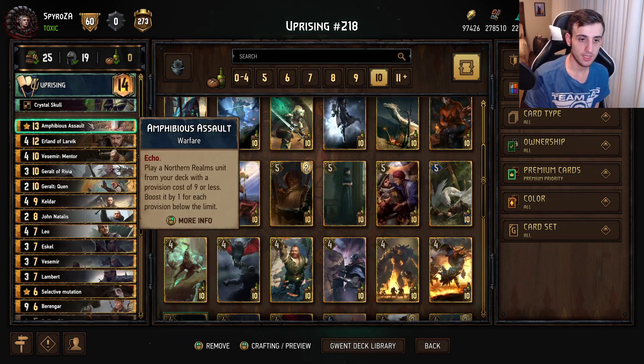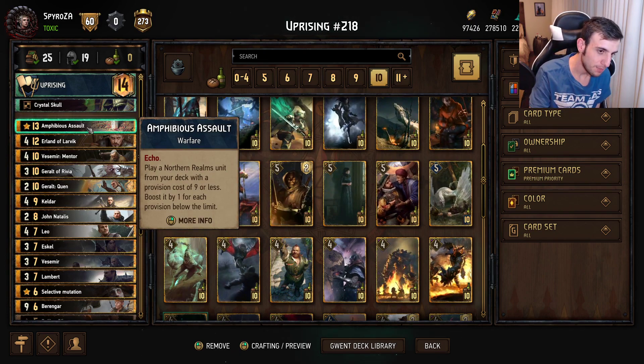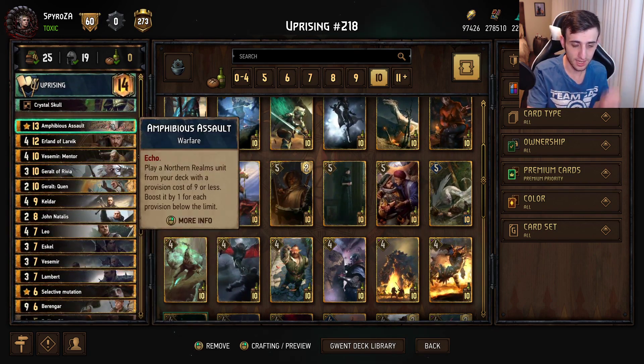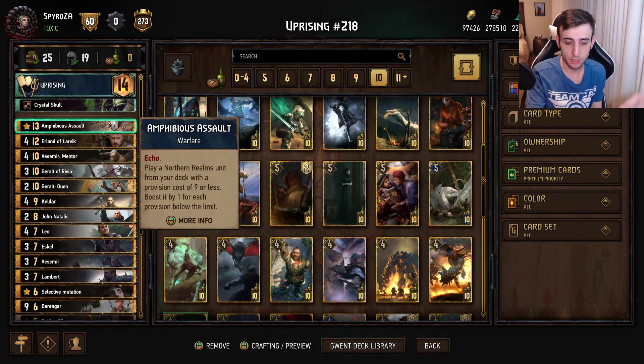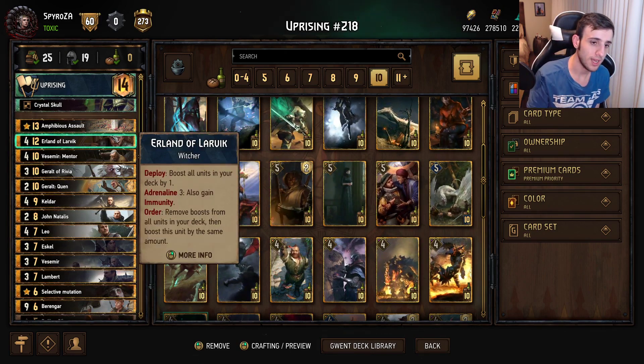We also play Infibus Assault. This will boost your bronze units and help get them out of removal range, making them harder to kill. It is an echo card, so once you play it, it returns to your deck one more time — meaning you can play it twice during the course of the game.